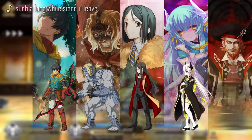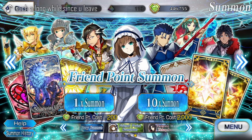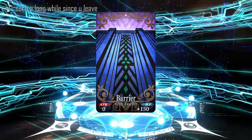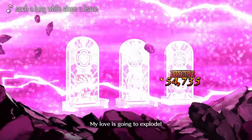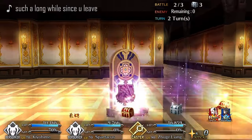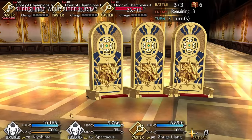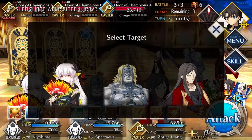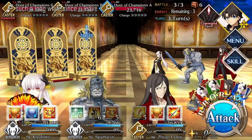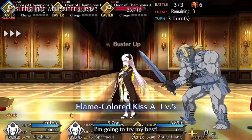The lineup is Arash, Spartacus, Waver, Kiyohime, and Shakespeare. The three bronze servants are obtainable through FP gacha, while Kiyohime is a free reward once you clear the Orleans singularity. Lastly, there is Waver — he is free thanks to the 6th Anniversary Sarash ticket. If you didn't pick him, which is totally understandable and fine, you might see him more frequently in the caster spot more than Merlin or Skadi.